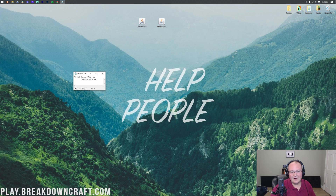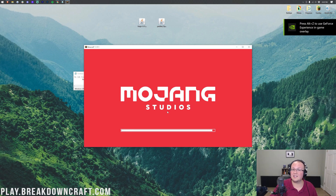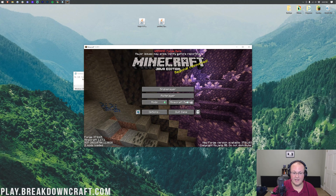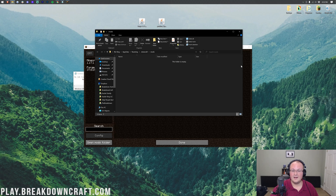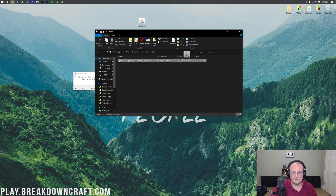Now we can get Optifine installed — at this point it's like any other Forge mod. Do keep in mind we're using an older version of Forge and a beta version of Optifine, so there will be bugs. Once you're on the Minecraft main menu, click on the Mods button, then click on Open Mods Folder in the bottom left. Take Optifine and drag and drop it into the Mods folder just like that. That's not going to make Optifine appear in-game immediately — to do that, we need to quit the game and relaunch.